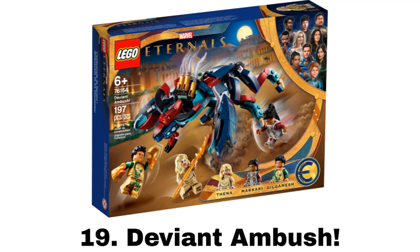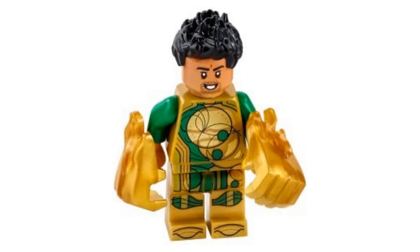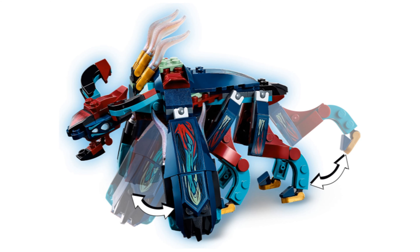Number 19 is Deviant Ambush, the first of the Eternals sets, which are kind of forgettable, but I didn't hate the movie. It comes with three minifigures: Thena, Gilgamesh with some cool fist pieces, and Makari. These figures are pretty detailed and interesting designs, but also not that desirable. The Deviants are weird and unique creatures with colorful designs. This one is more bulky, especially with the arms in the front, and it isn't too bad, I just don't care for them much.